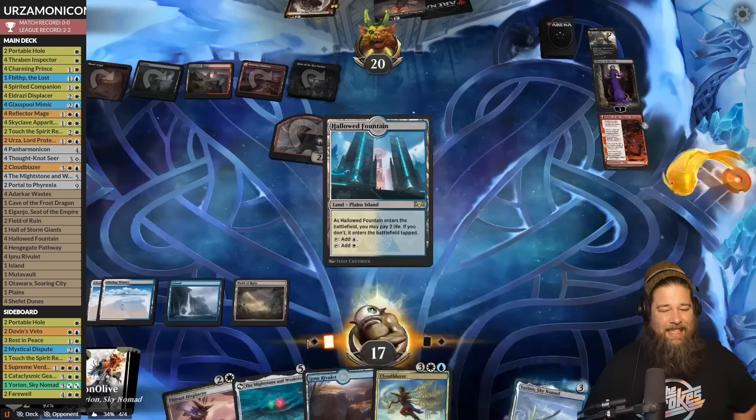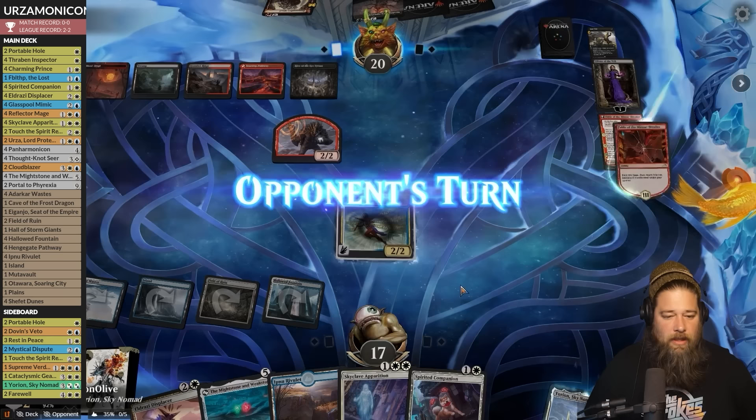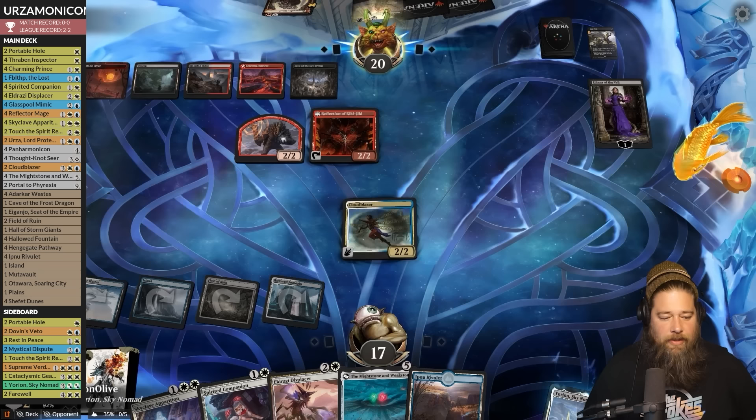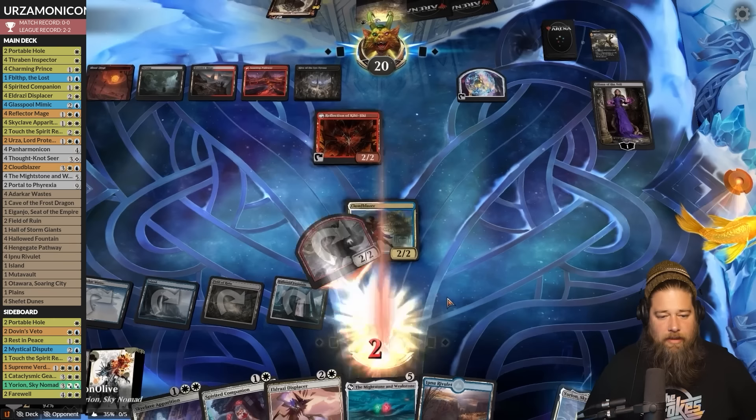Not the greatest turn. Bone it, Hive of the Eye Tyrant — smoke them if you got them. Let's see a little Cloud Blazing — draw two, gain two. Oh boy — if we can find a Panarmonicon this hand is so sweet. Opponent flips Fable, good to get down the Cloud Blazer before Sheoldred gets much worse — although we do have the Skyclave and the Mightstone and Weakstone.